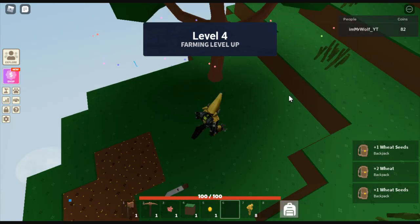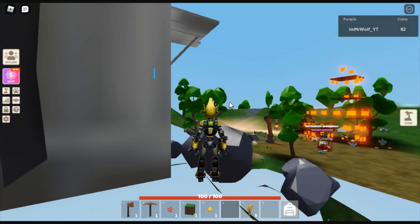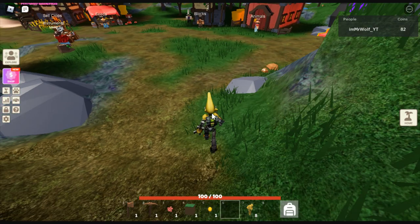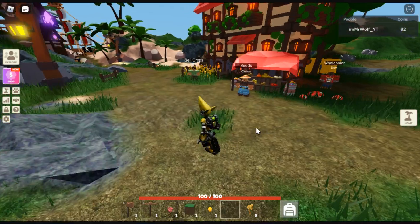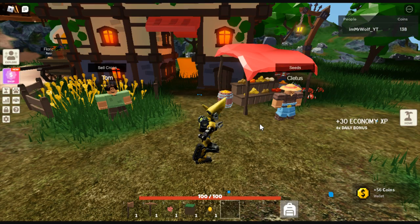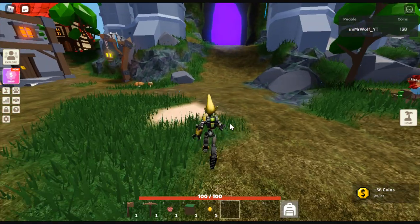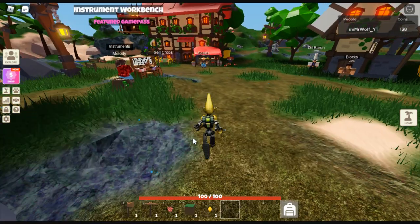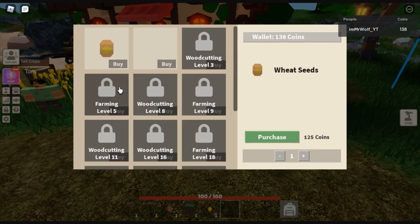We're just getting things started here. Oh, it actually gives a lot of XP - nice! It's way better now than it was before. Let's till the wheat. We need to kill some enemies but we need a better weapon first. Let's get some coins - we have 138 coins. Let's check the shop.